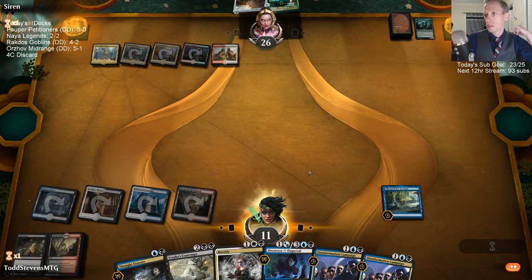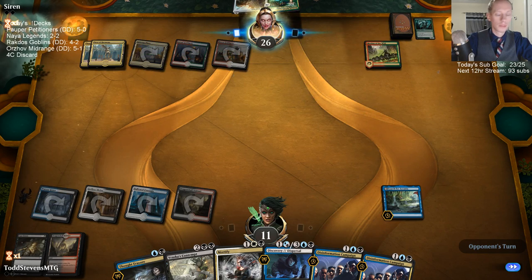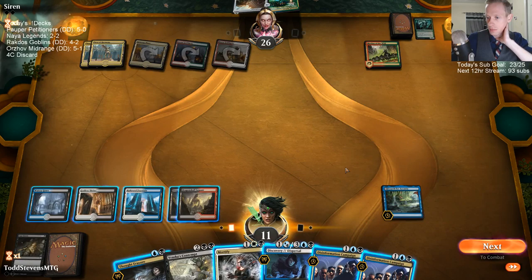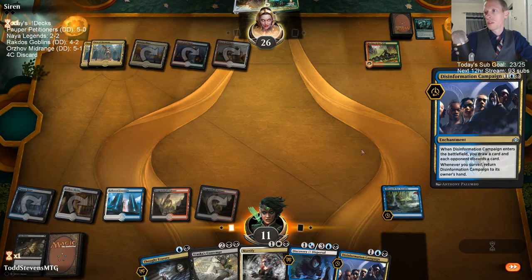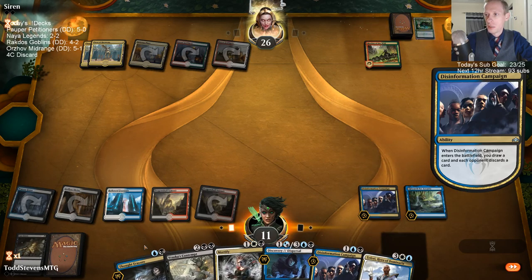We're doing pretty good. We'll just campaign and then they discard the Growth Spiral, and then we Thought Erasure them. We get to Mortify that — yeah, we're doing just fine right now.